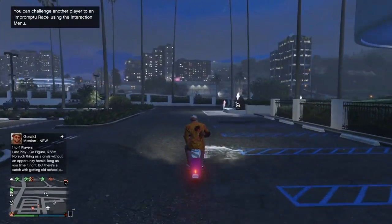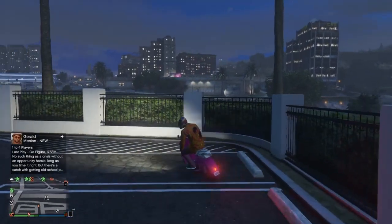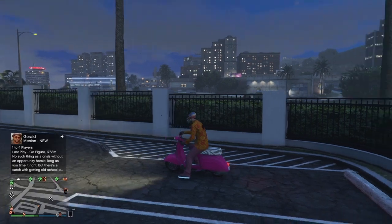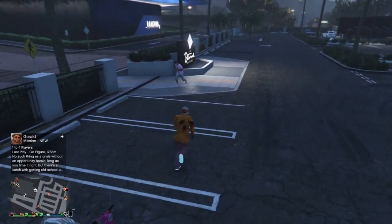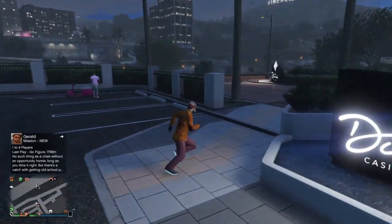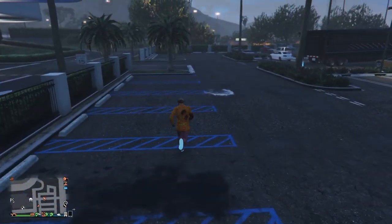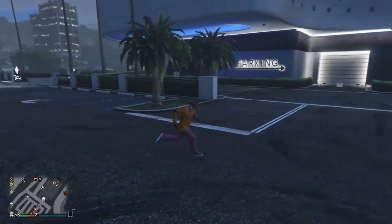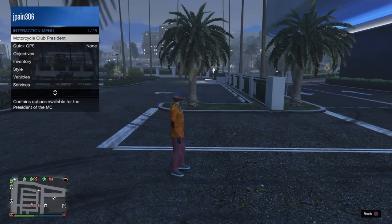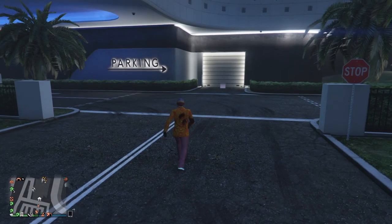Your friend needs to be able to do the god mode glitch with the valet service. Once he does that, he's in god mode using the valet service penthouse job glitch. I have my vehicle set to passengers only so he can get on the back without it affecting his god mode glitch.